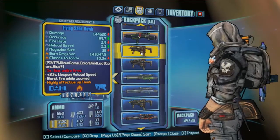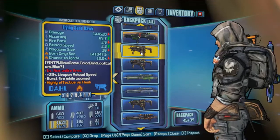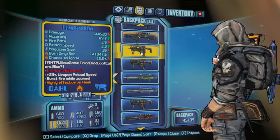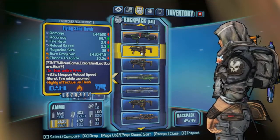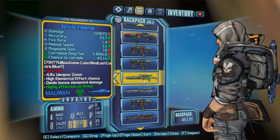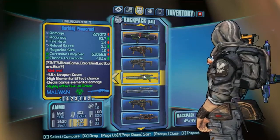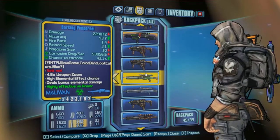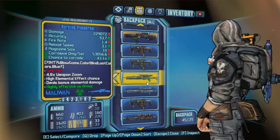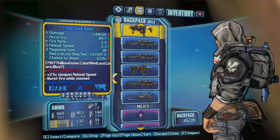Sandhawks — because why not? Pretty much necessary, really, if you want to kill certain raid bosses. Pimpernel — Matching Pimpernel over Gentleman's because it's better. I kind of forgot to change all previous characters, sorry, but it's fixed. There's a weird graphical glitch on the gun itself; hopefully you won't have that.